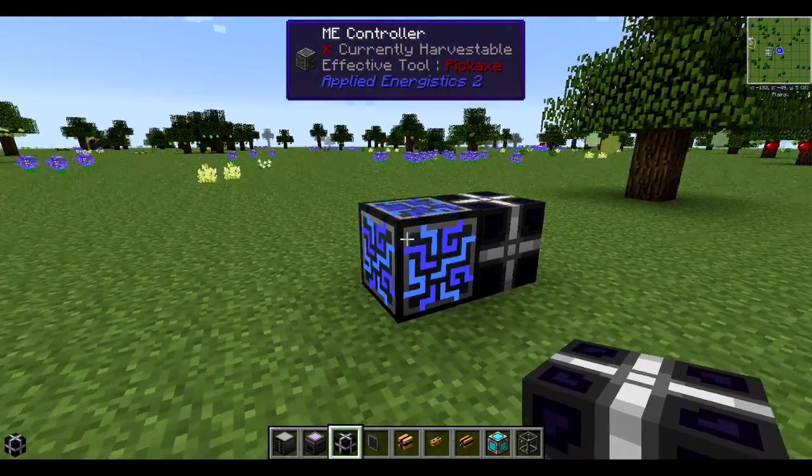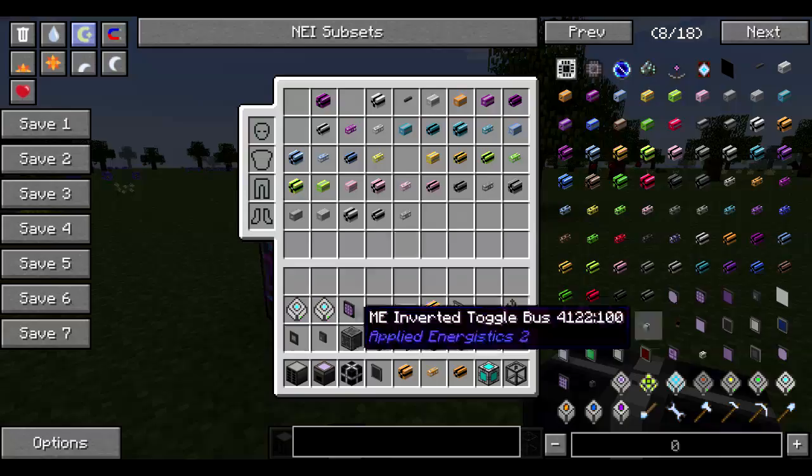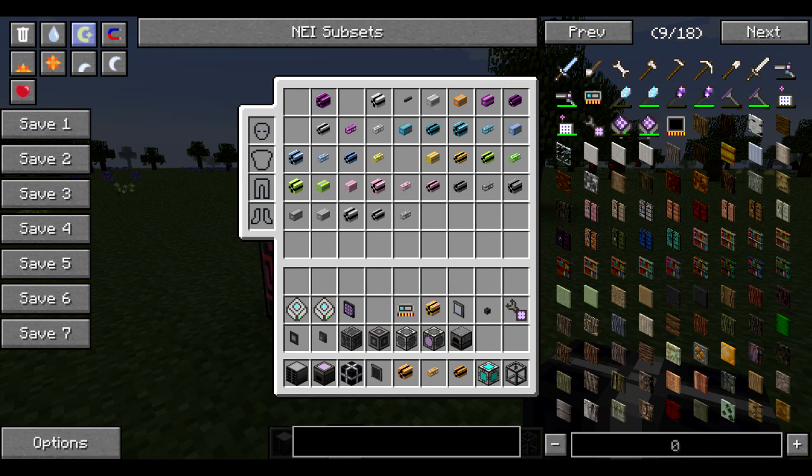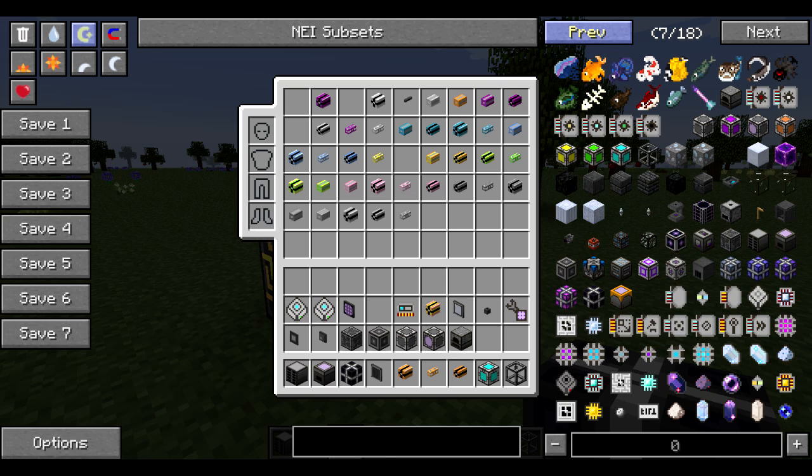As I said in episode 1, this is a controller and you can provide power through there. You also have the option of providing power through different means, which would be the energy acceptor.